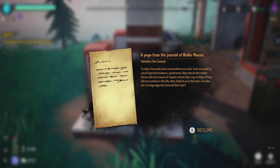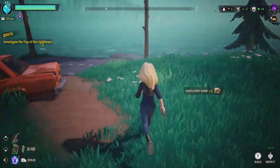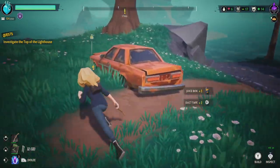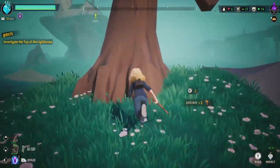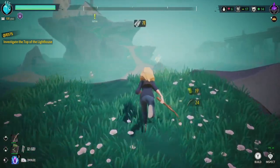A page from the journal of Noble Mason: 'Heretics be cursed. Today five souls have come before our court, each accused by use of special evidence, questioned then sent to the maker. Some call such means of injury severe, but I say to thee if they will not confess to this life they shall do so in the next — for who am I to begrudge the doomed their fate?' Let me grab all the stuff from the cars. We got duct tape!